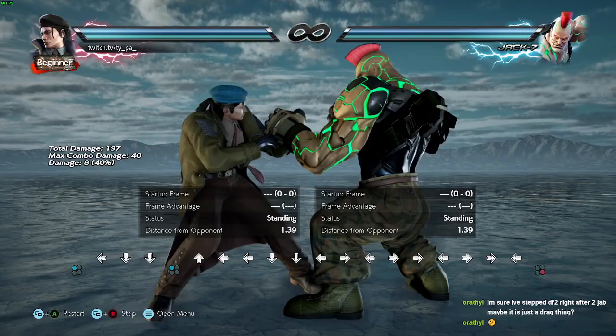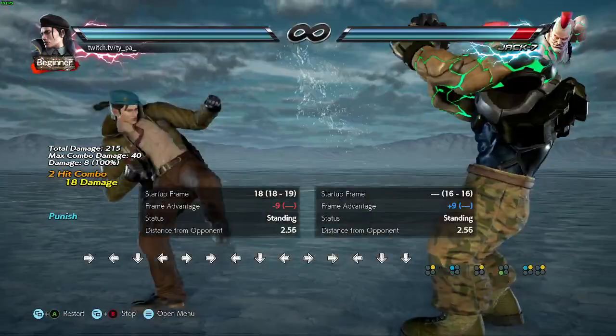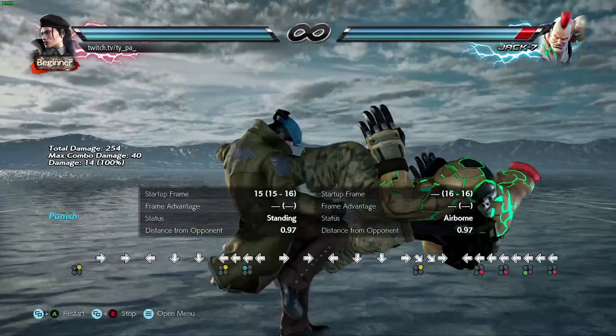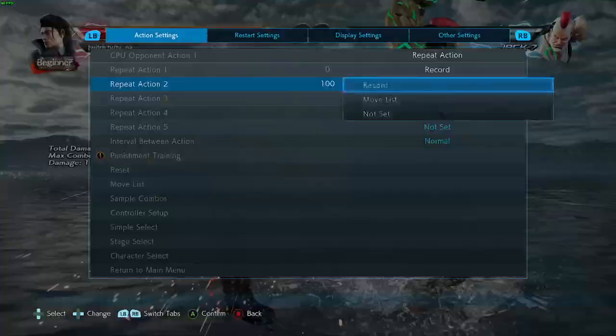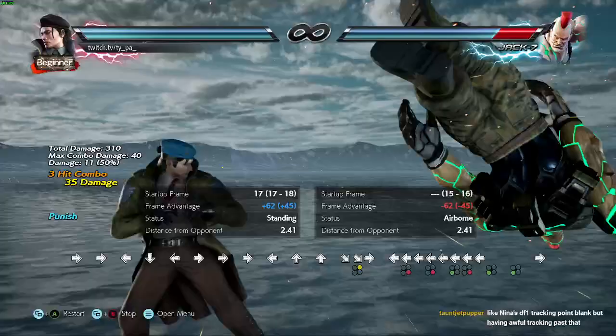Things like strings — if we end up sidestep guarding those, we can't really get a punish. So we want to sidewalk when we have a read that he's gonna do something like that. But for the bigger moves like df2 and ff1, sidestep guard is totally fine. And even if we sidestep right and guard, we end up blocking it — we're not gonna get hit. But if I sidewalk left, I dodge it.